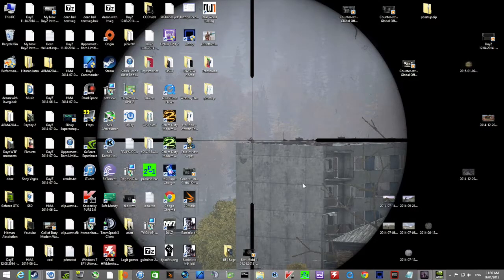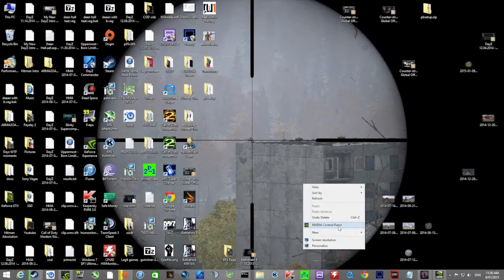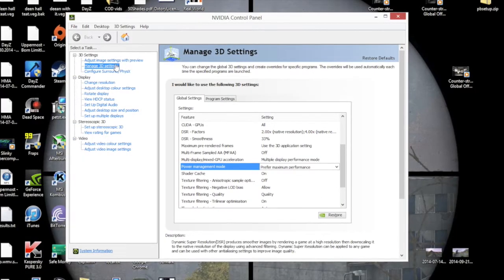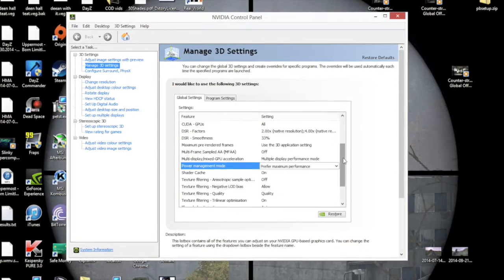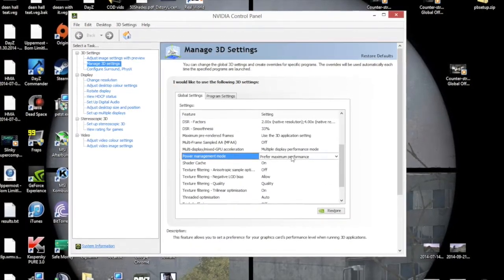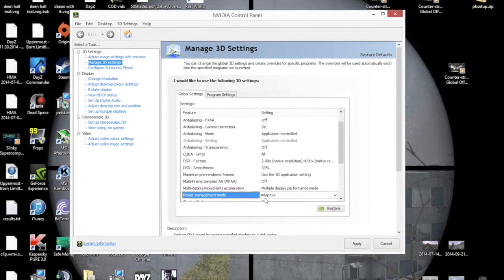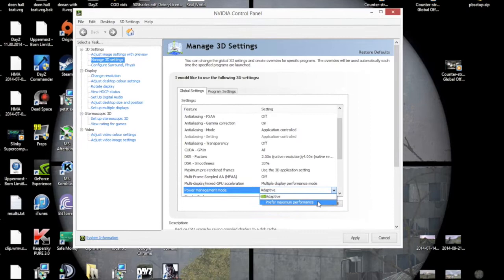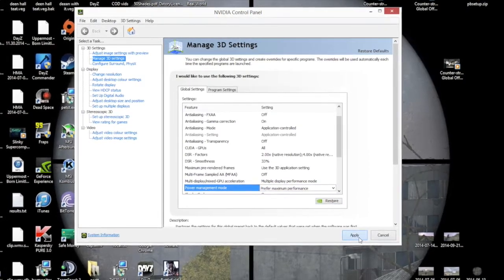First thing you want to do is open up NVIDIA Control Panel. When you're in NVIDIA Control Panel, you want to go to Manage 3D Settings. You then want to scroll down and go to Power Management Mode. Normally it'll be on adaptive, but we don't want adaptive — you want to be on Prefer Maximum Performance. Click that, click Apply.